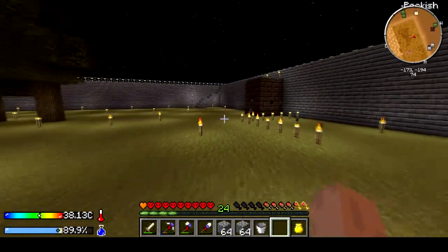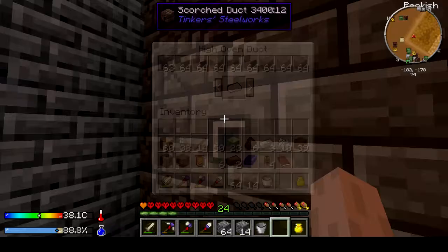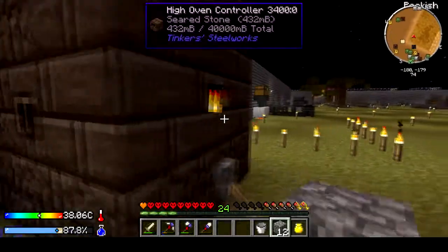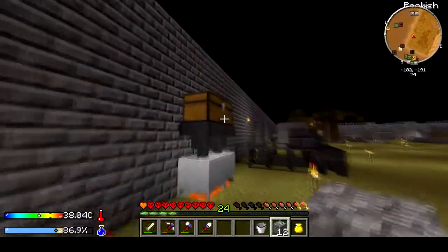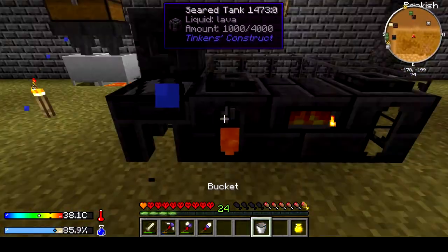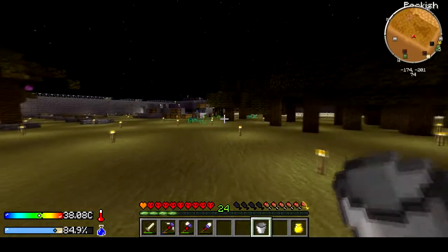I did not cheat that meal in — I'll show you how to make it. I promise I didn't cheat. Let's get some more food. Now we've got a bucket of lava — throw that in there, throw the gold in. Now we've got that smelting.